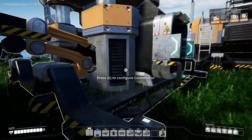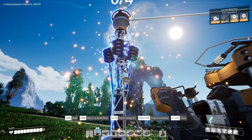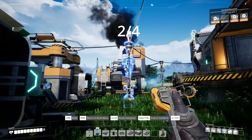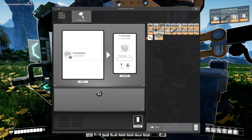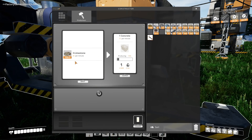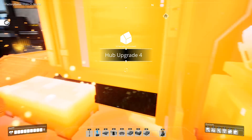Iron rods — okay, we should have a whole stack in here. Iron rods. Connect the power, and then this one to that one. Make me concrete and take limestone. Make me concrete and take limestone. I'm going to leave you guys alone for a second because I want to load up all the iron rods in here and upgrade our hub. We've got our automated miner.